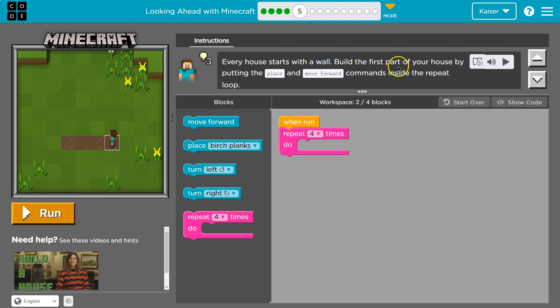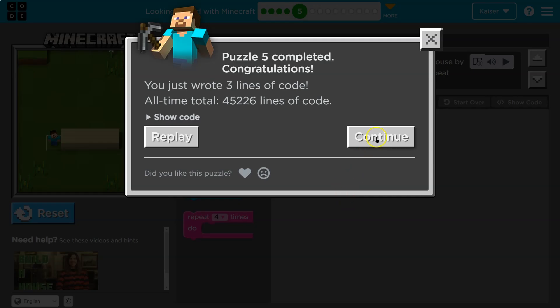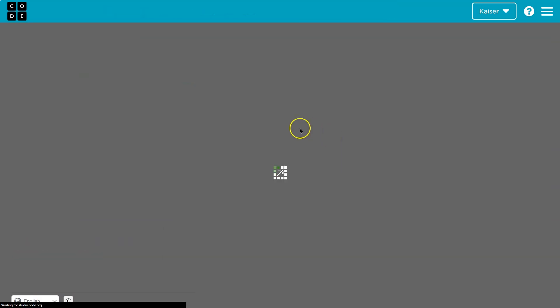Everything starts with a wall. Build the first part of your house — and we have a loop! Place and then move forward, inside a repeat block. What I would expect to happen is four times: place, move forward, hits the bottom, back to the top, repeat. Once I hit four, I'm done. Any code below the pink block only runs after it repeats four times.